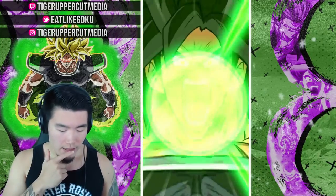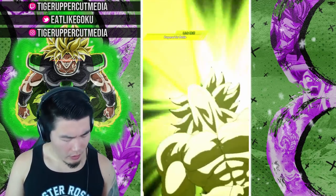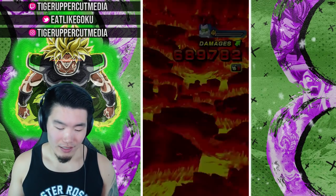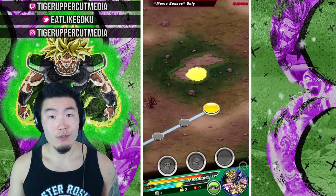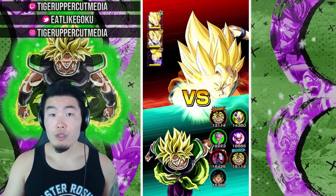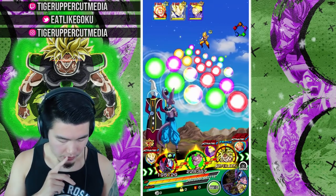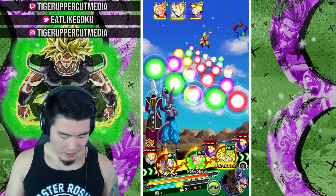Wait, am I attacking Piccolo? Never mind, we're good. Krillin's dead now — perfect. And I think we can probably take out Piccolo too with our EZA Broly. So unfortunately no chance for crits because I don't have a dupe in that Broly yet. We started off really, really rough in this run but we recovered. We didn't have to use another item after the first two turns, so we still have six items left.